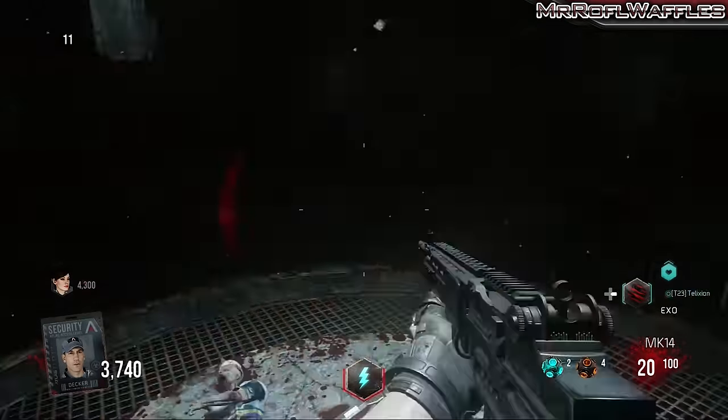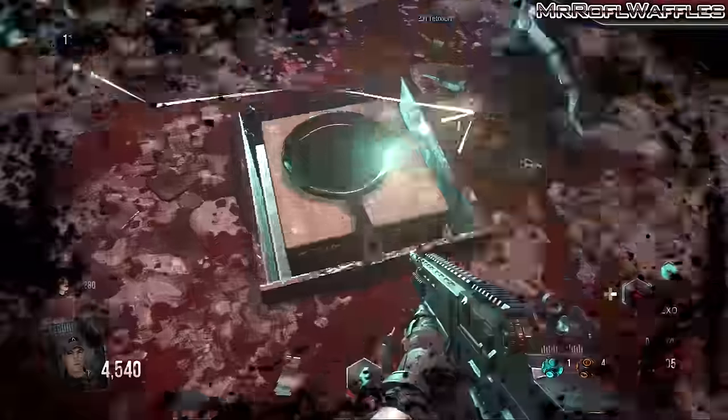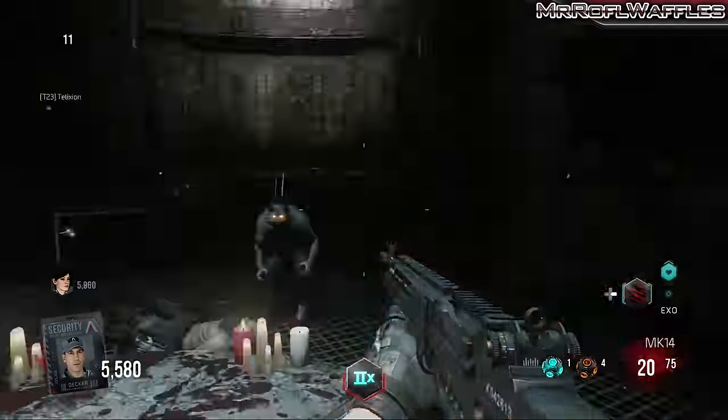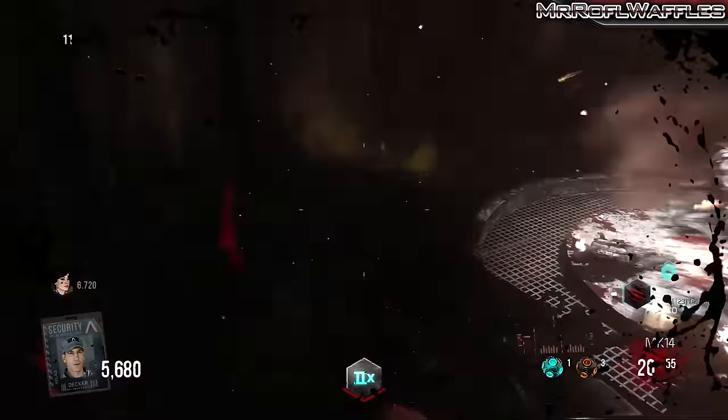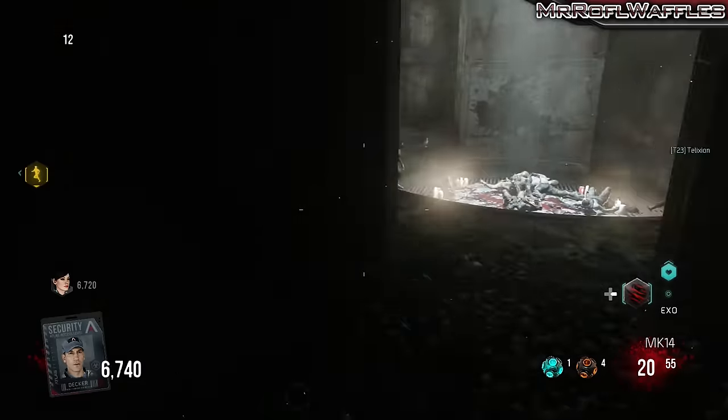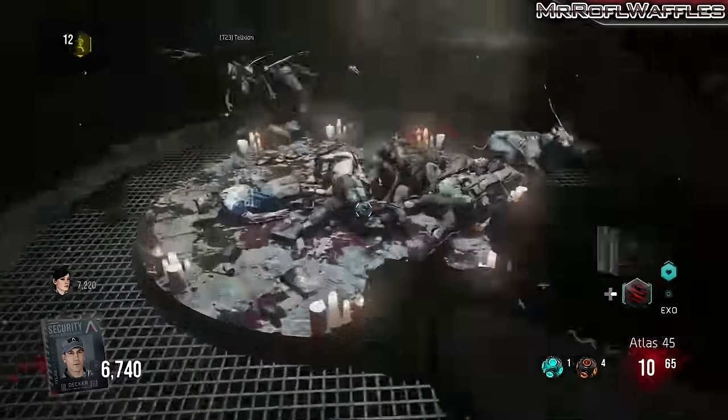What you're actually doing here is filling that entire area with blood. If you look at the grate below where you're standing, you'll see the blood rising as you kill the zombies, and when it gets to the very top and the table rises back up again out of the floor, that's when you know you can pick the pan back up and move on to the next step.